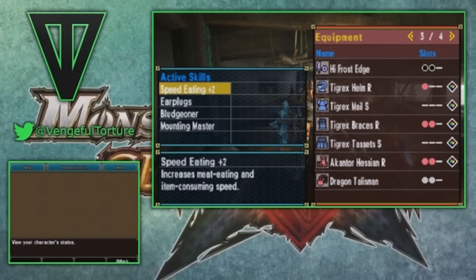So you can see that the goal skills we're looking for are speed eating plus two, which is actually native, then earplugs, bludgeoner, and mounting master. This is, again, geared towards that aerial sword and shield. I specifically want earplugs in there. I'm not too concerned with high-grade earplugs because actually not a lot of monsters use it, and just for general use like this, earplugs is going to be just fine.